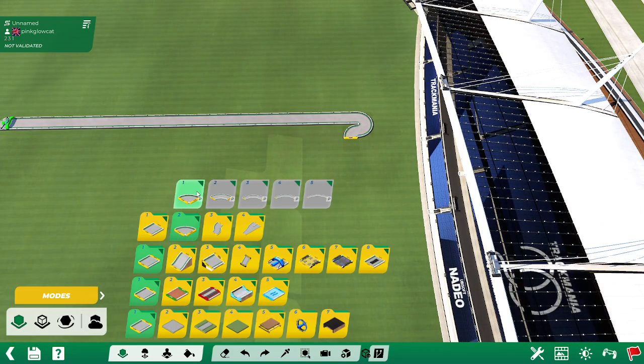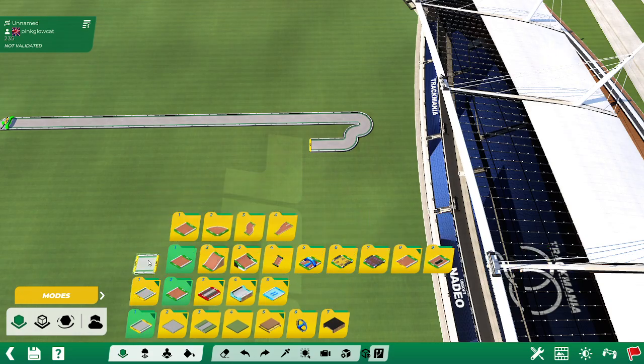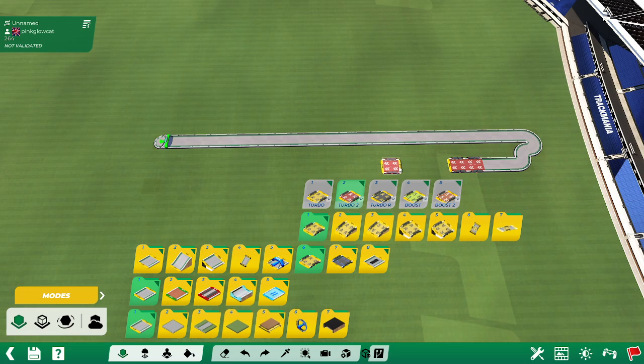So the next part you're going to want to build is a massive jump with a load of boosters. So we're going to work on that now. You want red boosters, of course, because more speed, more better. And we're going to place an insane amount of them.